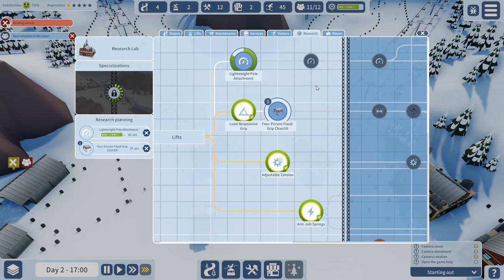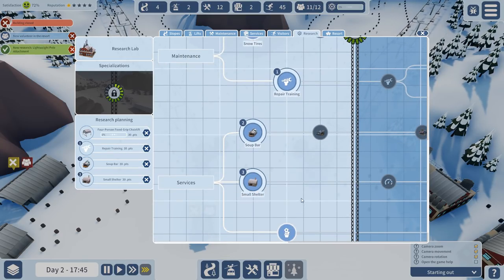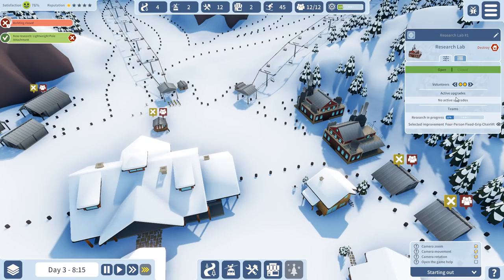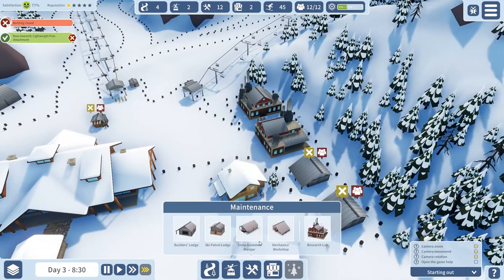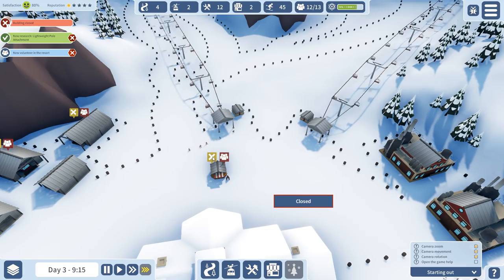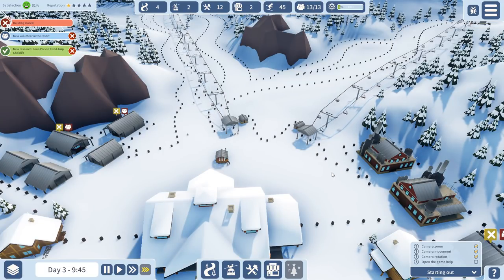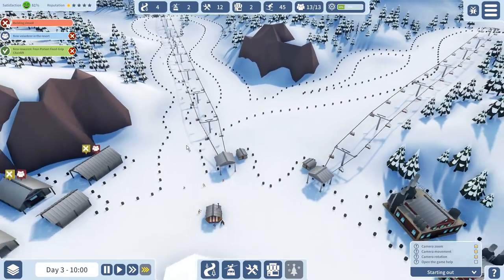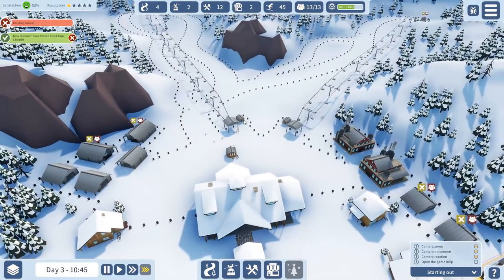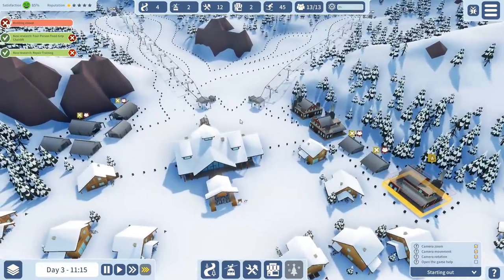How's the research coming along? Let's put the next research down — repair training, soup bars, snow tires, small shelter. We need to be able to research rather quickly. Just put a second volunteer in the lab so it goes quicker. We built a third research lab already! Research is very important. This is what we do at the very beginning while waiting for people to come in. I'm not going to change the overall pists at the beginning — I'm just leaving it as is.